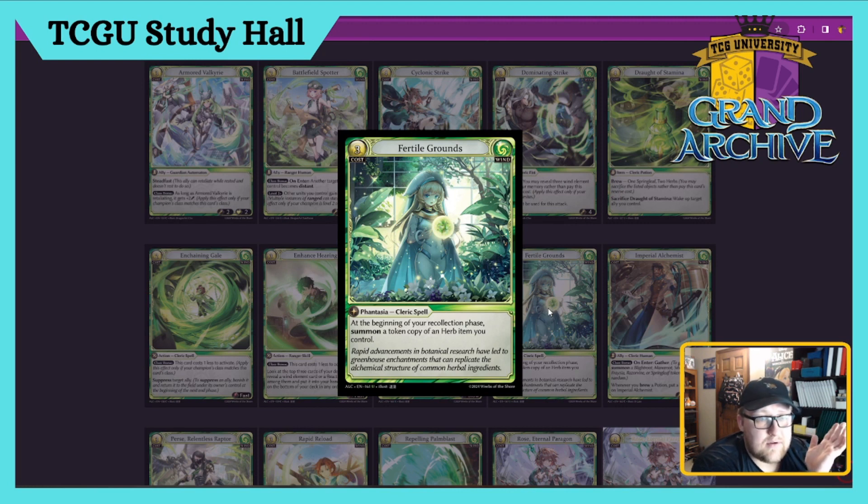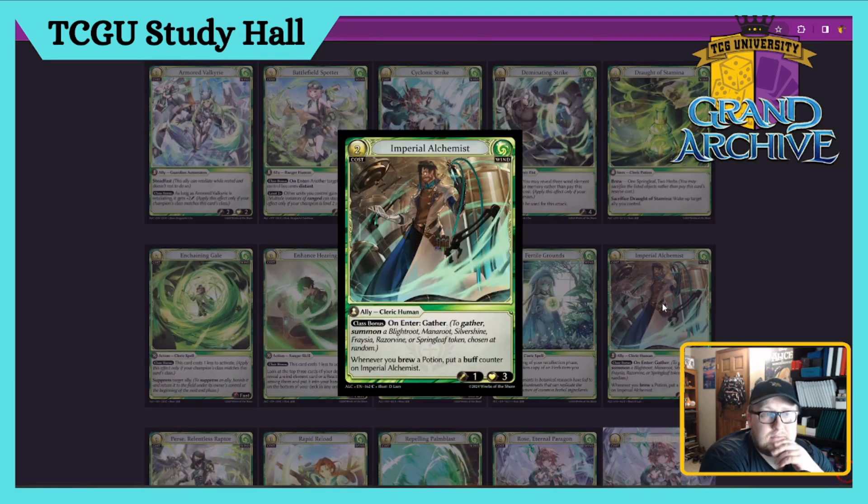Fertile Grounds — three cost Cleric Spell, Fantasia. At the beginning of your Recollection phase, summon a token copy of an Herb item you control. This card is a five in my opinion, only because Clerics absolutely need their Herbs to do really cool things. This card just says copy an Herb you already have, so you can start doubling up. It's also not unique, so you can play as many of these as you want and really double up on items.